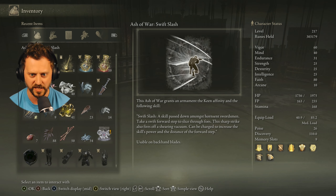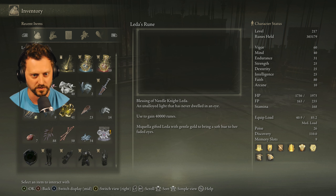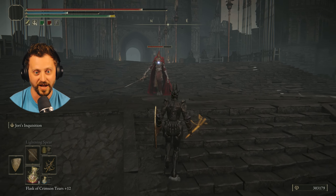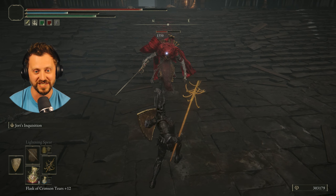I got stuff: Ash of War — Swift Slash, and Letta's. I got a militiamen hat too, that thing's cool looking. Skill passed down amongst Horn Scent swordsmen — take a swift forward leap and slice through foes. 'Nicola gifted Letta with gentle goal.' I don't know how I'm alive — there's nothing on the health bar. That was literally one HP.